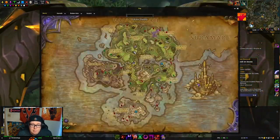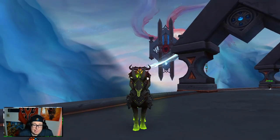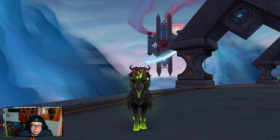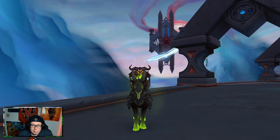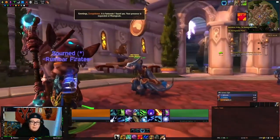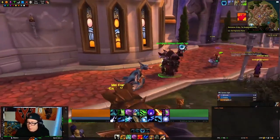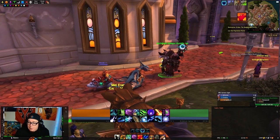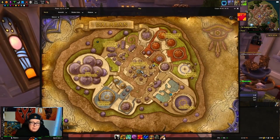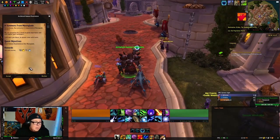Fly to Dalaran. Please note that for Uniting the Isles you do have to be friendly with each of the Legion factions — you can do that by doing a couple of quests in each zone until it's available. In order to progress through this, you have to get your legendary weapon. You have to do that quest through Dalaran; it's going to be different for each class, but once you go to the Legion version of Dalaran, someone will come up and give you a quest.